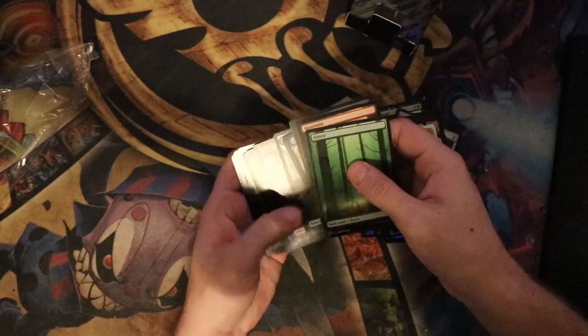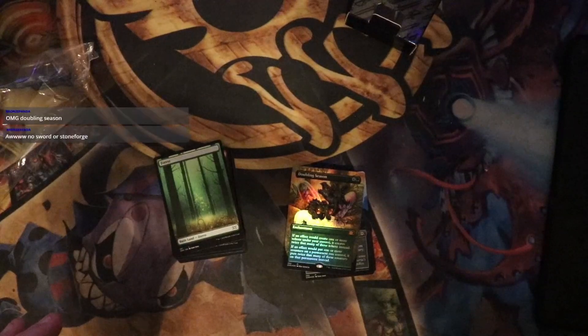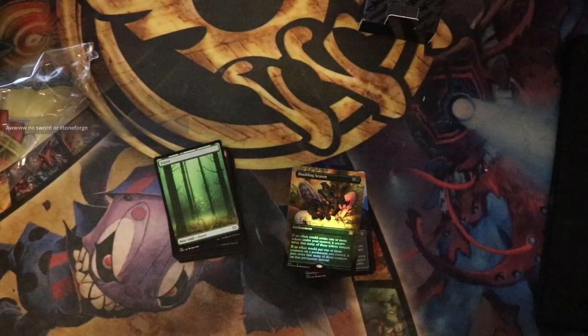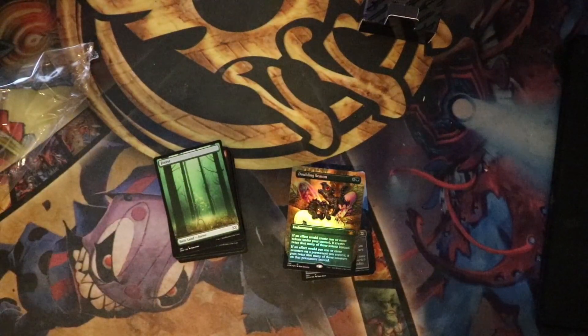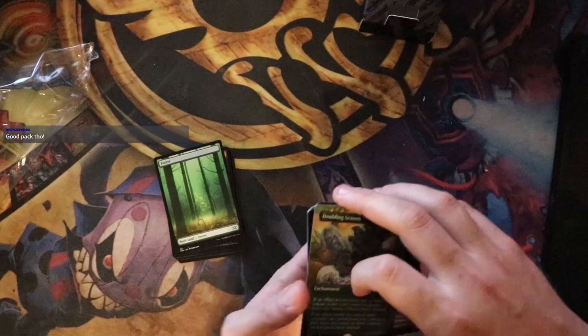And then we got some lands. I believe that's everything in here, and then some foil versions of the lands. Wow, that's not bad. I'm actually going to go ahead right here while we're on stream and look that up really quick. We're going to go to TCGPlayer and look up Doubling Season. Doubling Season borderless standard is $44, foil is $53. That's not bad. This is a pretty good card, so I'm pretty happy with that one at the very least.